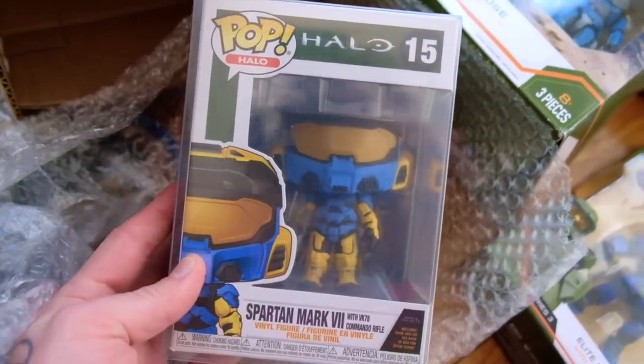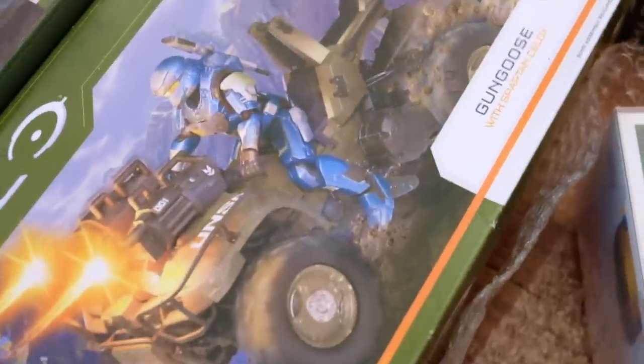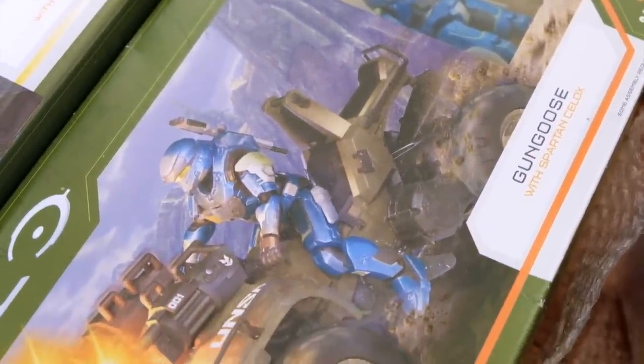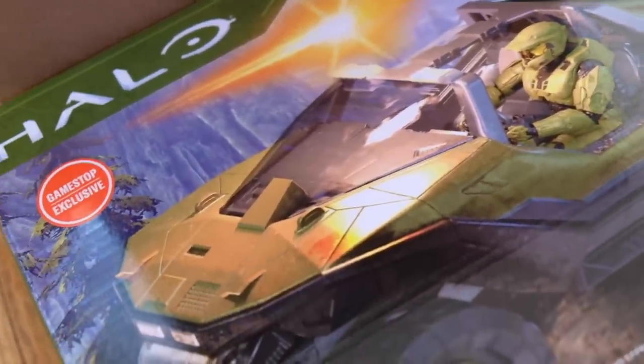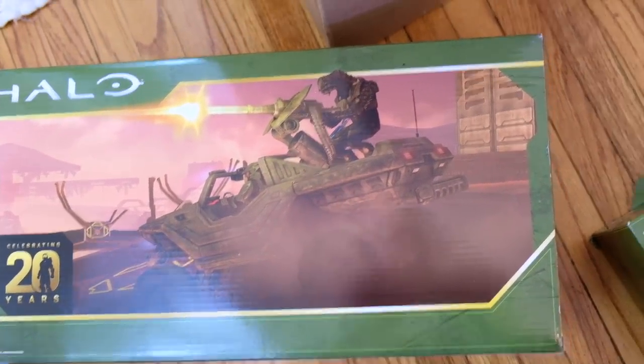In this box here we've got a Funko Pop - the Spartan Mark 7 with Commando Rifle. This is the special one because it comes with a downloadable code for Halo Infinite. Moving away from Mega Constructs now but there's more to come. This is the Gun Goose - I picked this up during a Target promotion where buying any Halo item got you a new armor coating in game. And this next Jazzware set: the Warthog with Arbiter and Master Chief. There have been a ton of new Jazzware reveals I haven't had time to cover. This is a GameStop exclusive and the artwork on the back is just gorgeous.